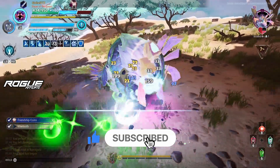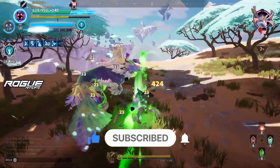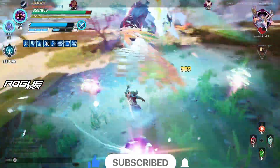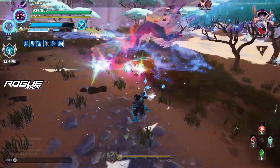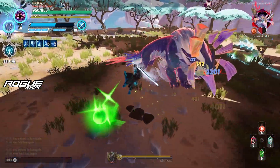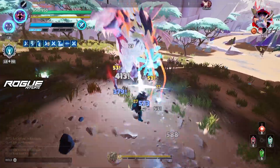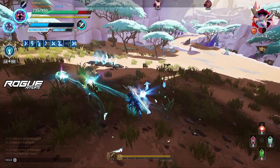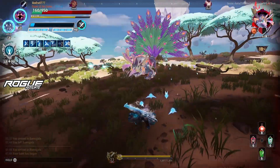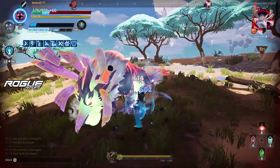Oh, I forgot to activate my special — let's do that now. And also with this bond, when you use your special you get these frost things around you.